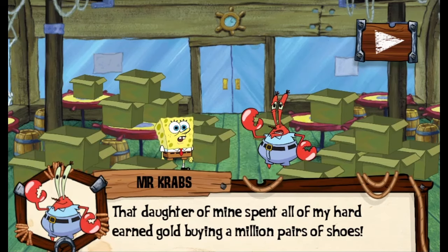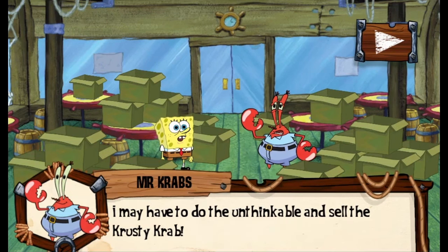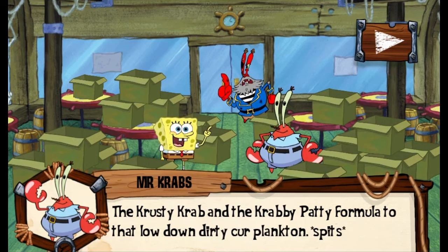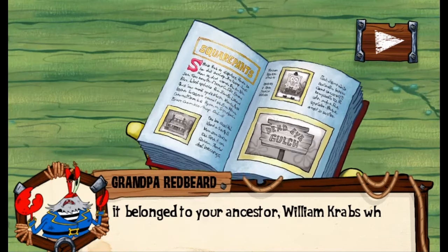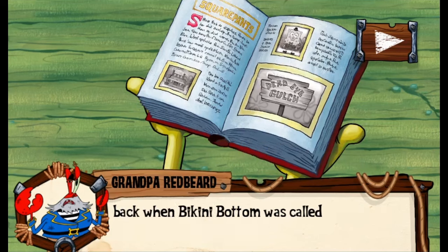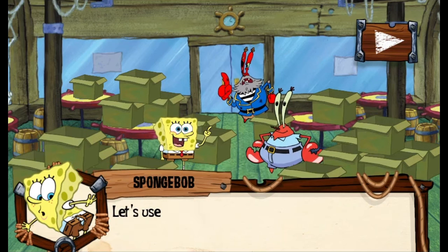According to Mr. Krabs, Pearl spent all of his gold on a million pairs of shoes — a million, his own words. Just as Mr. Krabs says he might need to sell the Krusty Krab, his grandfather appears. He mentions the treasure of Deadeye Gulch, which once belonged to William Krabs, owner of the Krusty Cantina. Deadeye Gulch used to be Bikini Bottom's name, so now it falls on you to find this lost treasure.